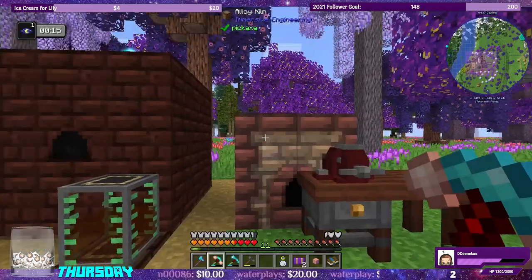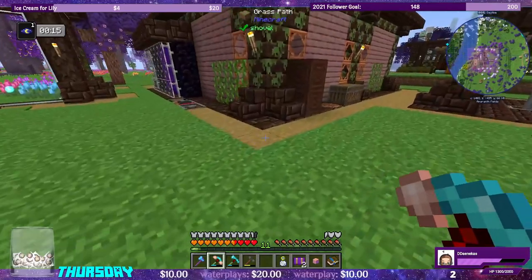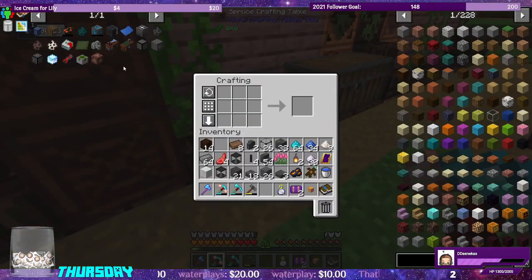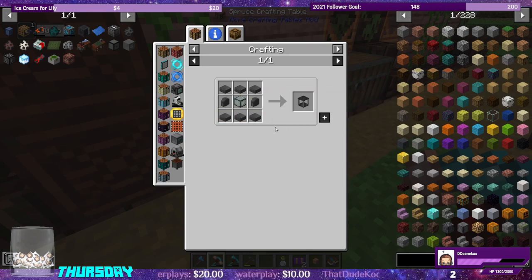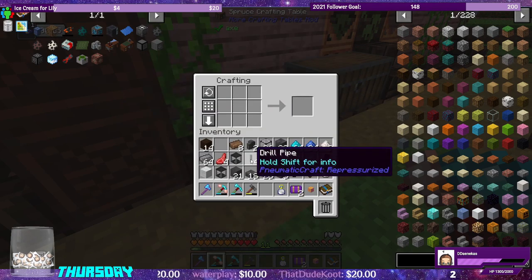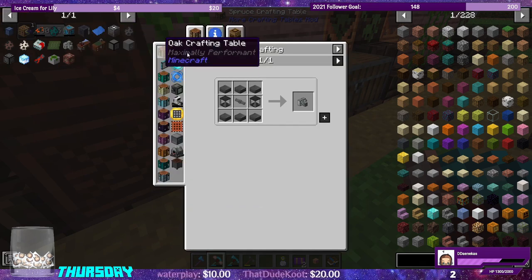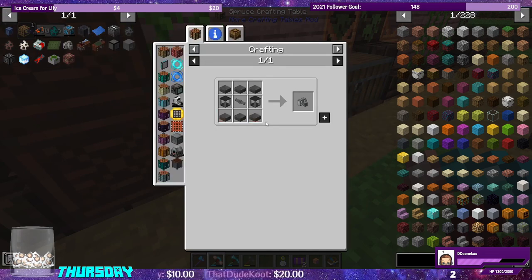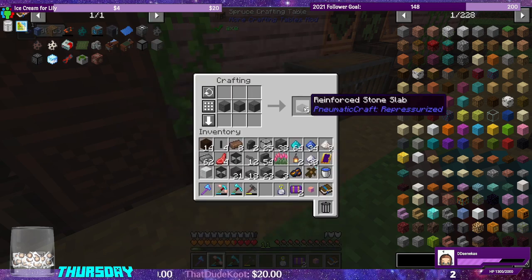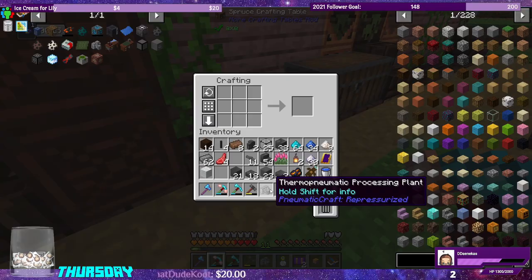As soon as we get the upgrade matrix, we can put a book in with an upgrade matrix to make the engineer's blueprint that we need to make the circuit backplanes. So let's see the next step — we have to make the thermo pneumatic processing plant. Let's grab this guy. We're missing one pressure tube — these guys require pressure tubes. We need three more of these. And here we go — thermo pneumatic processing plant.